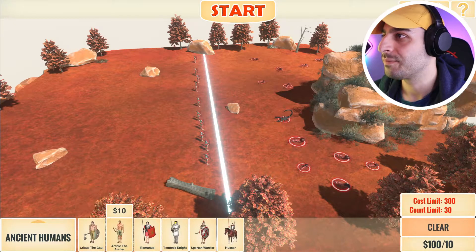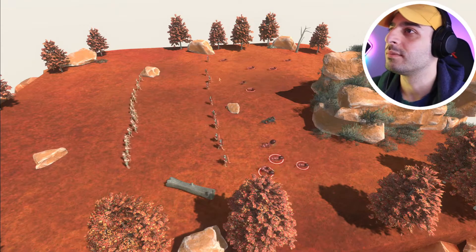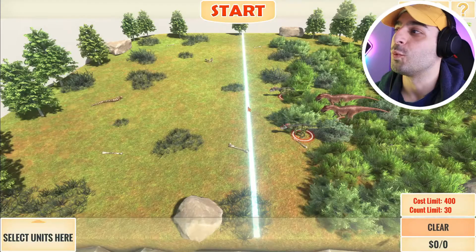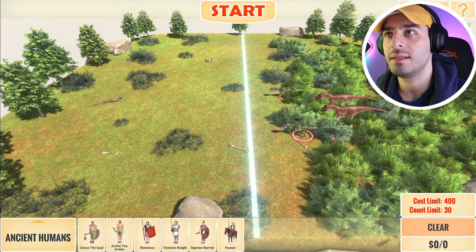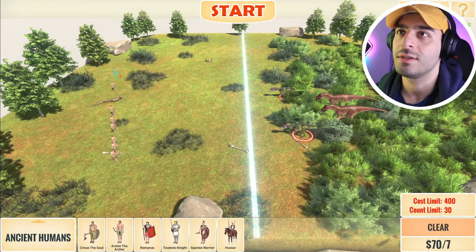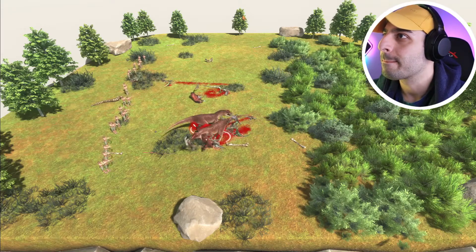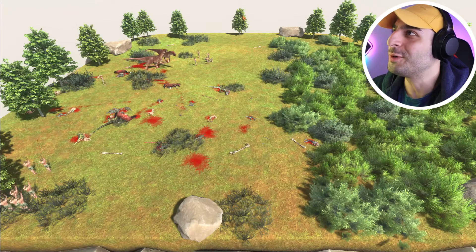All right, how about this? Then archers. We got some velociraptor action going on over here. In the tutorial it said that these dinosaurs are blind - I don't know if that's true. But you know what, let's just stick to the old plan. It's working - look, it's working like a charm!